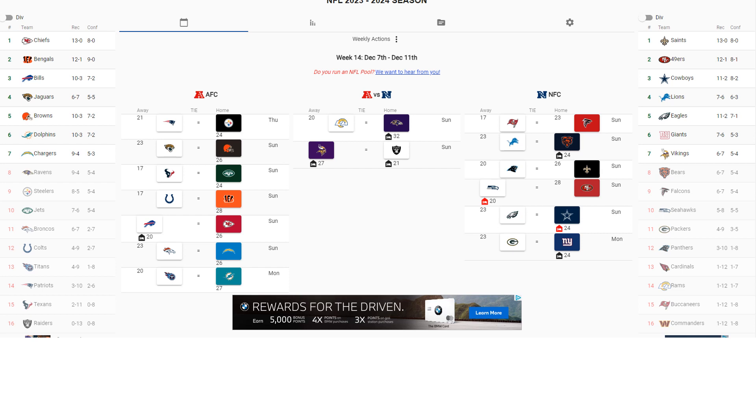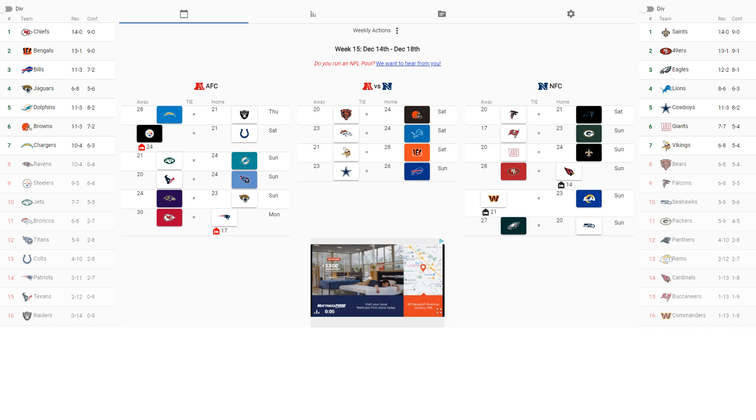Week 15 brings playoff implications. New York Jets at Miami Dolphins — Miami wins 24-21. Minnesota at Cincinnati — Minnesota loses. Dallas at Buffalo — Buffalo wins 26-23. Cincinnati sits at 13-1. Buffalo is the third seed in the AFC going to play the Chargers, who are in that last AFC spot at 10-4.